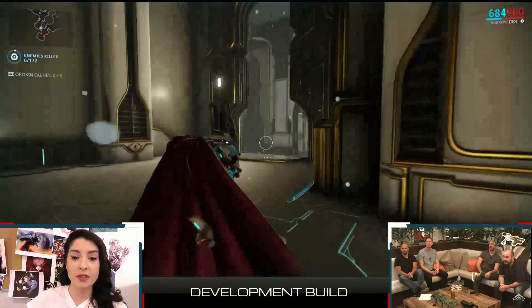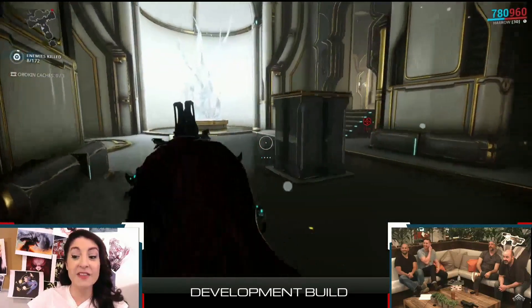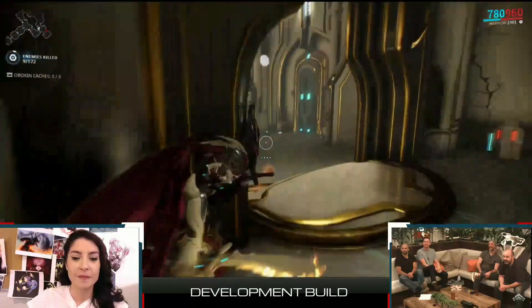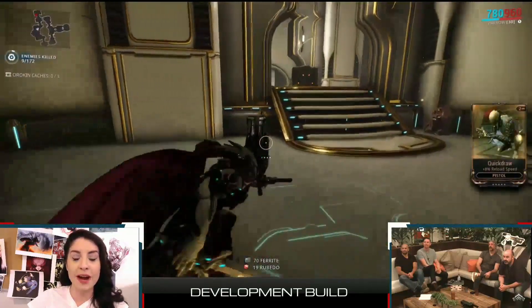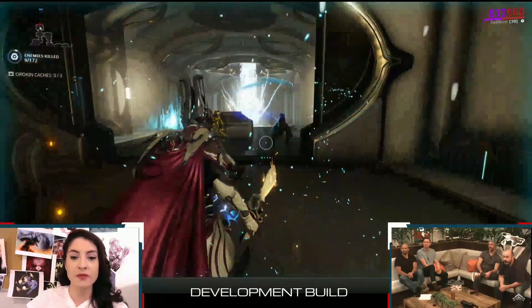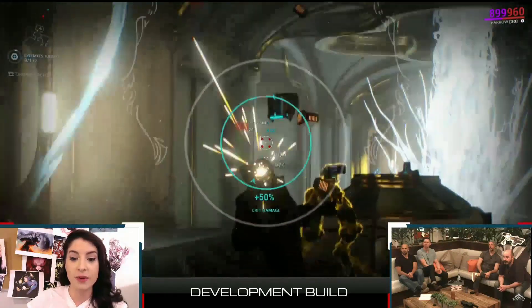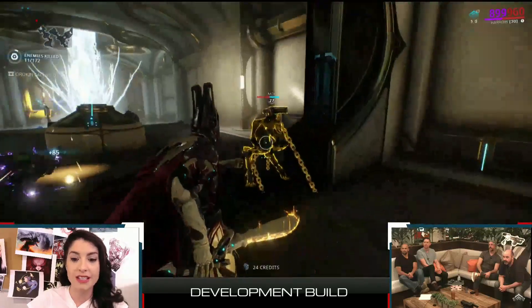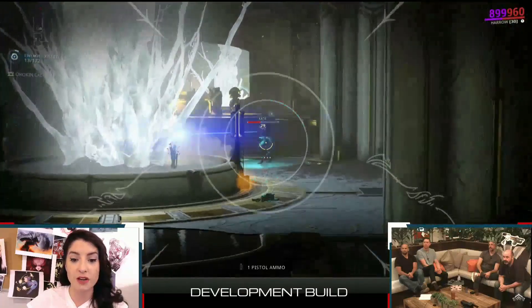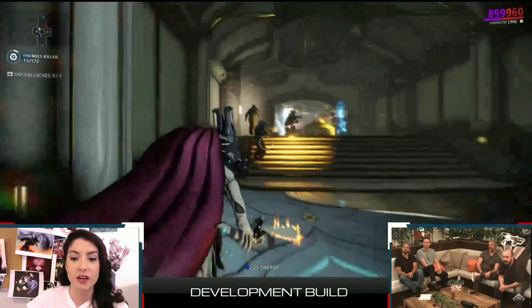Now let's get to the juicy part of the dev stream — the Harrow ability showcase. He is a very unique frame where all his abilities synergize with each other. The first ability shoots a line that chain-strikes enemies to the ground, freezing them. It's a crowd control ability — you launch this wave and enemies become basically stuck.